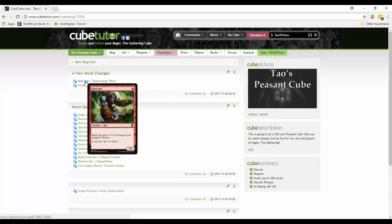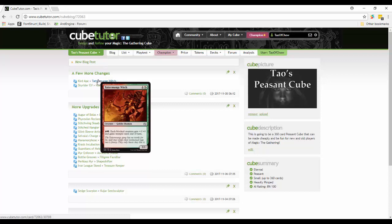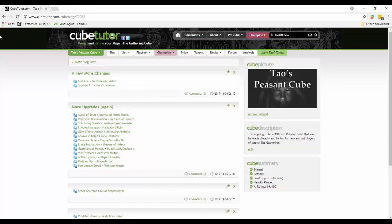Curd Ape is possibly a 2/3 for one if you control a forest - again a good card - but I think Tattermunge Witch is better. Each blocked creature gets plus one plus zero and gains trample until end of turn. The good thing is that you don't have to activate it only on your turn or with your own creatures - it's any blocked creatures. So when someone's attacking and blocking, you could activate this ability and mess things up on the board, changing the way combat goes. Tattermunge Witch is a really good include that lets people mess around with the board state.